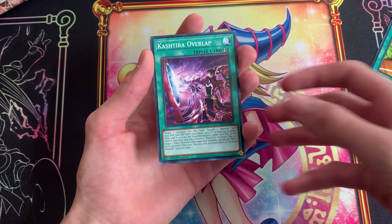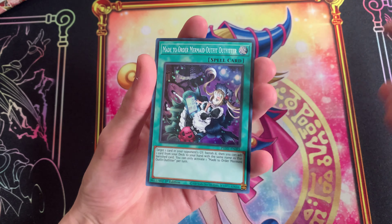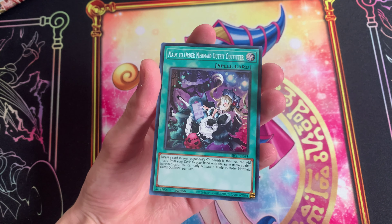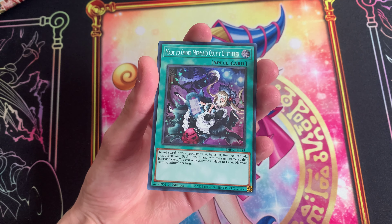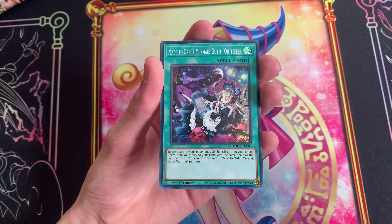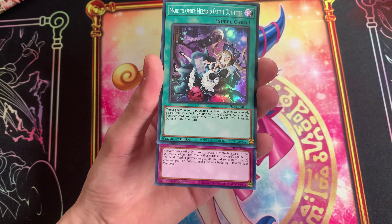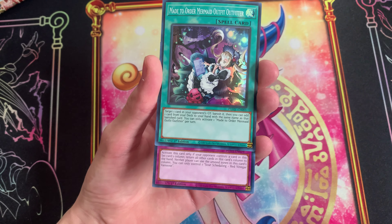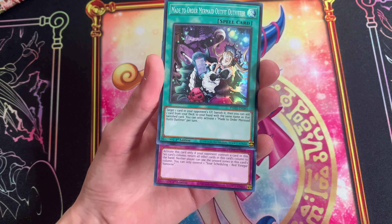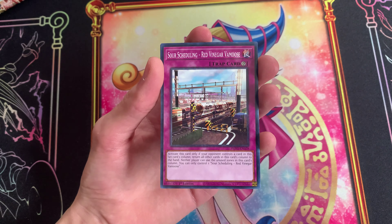Cash Tira. Made to Order — Mermaid Outfit Outfitter: take one card in your opponent's graveyard, banish it, then you can add one card from your deck to your hand with the same name as that banished card. That could come in handy — like if they have an Ash Blossom in their graveyard and you didn't pull your Ash Blossom out of your deck, you can banish theirs and get it.